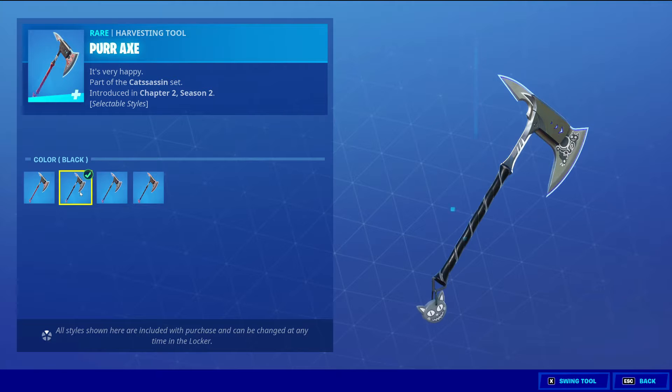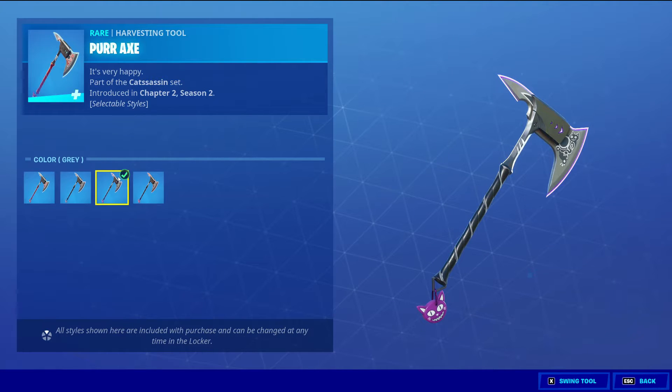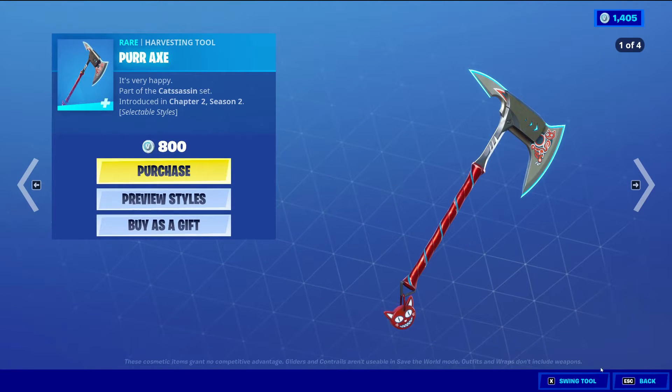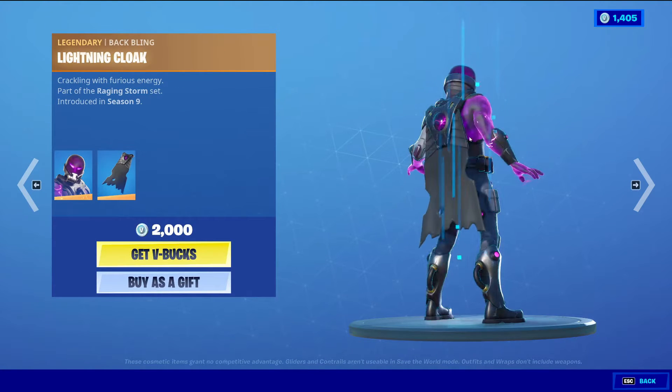Then we have Prorax, a rare harvesting tool for 800 V-Bucks with four styles. The default style has a little bit of red and some blue in it, then the black style, the gray which is the purple, and then the red.